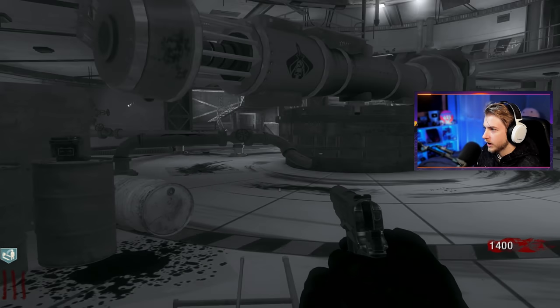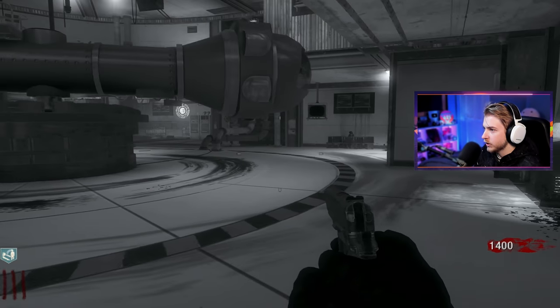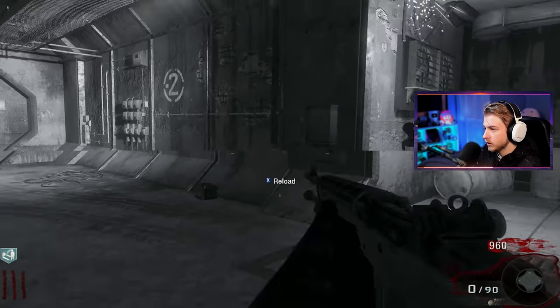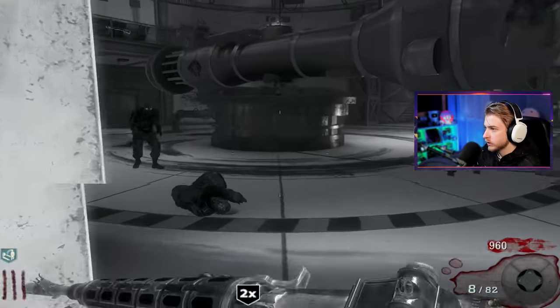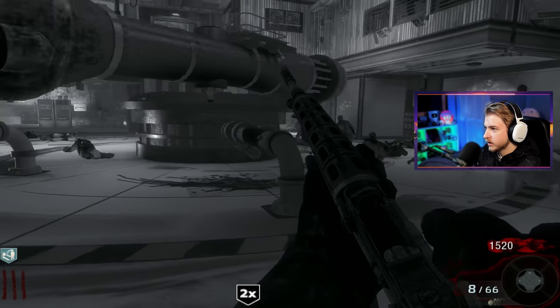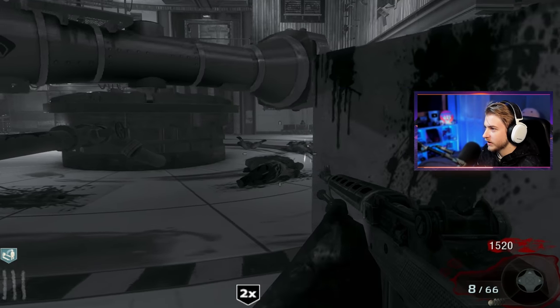Uh-oh, gravity's going off. I can't move, I'm stuck here. I wonder if I can crouch under it — I don't want to try. Lots of zombies now, maybe we'll open it right now. Oh, double points? I gotta make my way back there. We'll take all the extra points we can get. Oh, gravity's going off — it's gonna take all my points away. Rip, there goes the whole round. Oh well, I guess I'll save ammo.